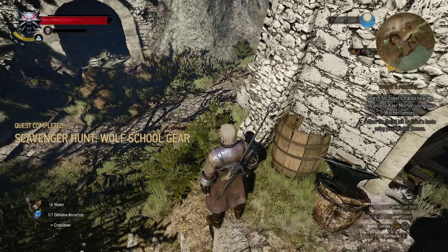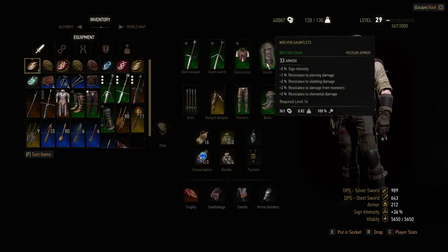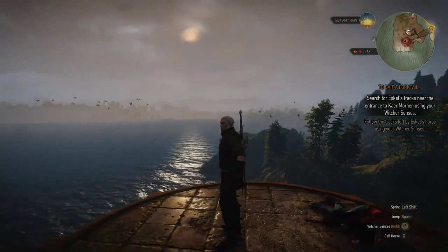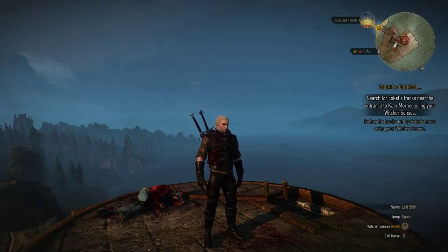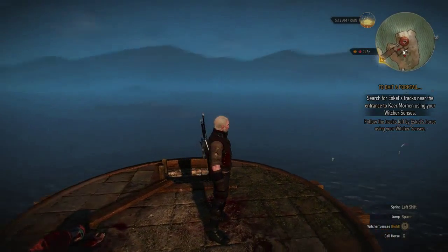That completes all locations for the normal Wolf School gear. Now I'm going to show you how it looks. I've crafted the Wolf set: Wolven steel sword, Wolven silver sword, Wolven armor, Wolven gauntlets, Wolven boots, and Wolven trousers. The set doesn't look bad in my opinion — it's red. I like long cloaks but that's everyone's personal taste. It's possible I'll even wear this set.